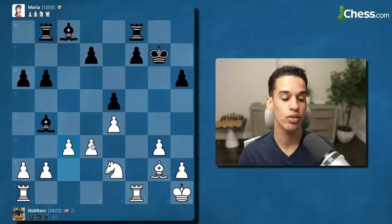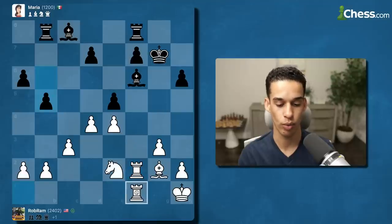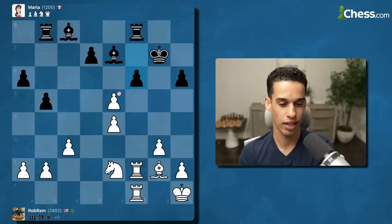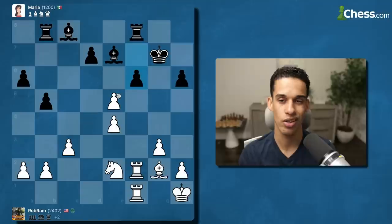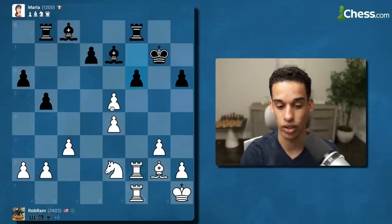Now c3 — we're going to claim the center. Let me double up my rooks on the only semi-open file. This is a free pawn — I'm going to take it. Now we're winning by two pawns. At this level we see this a lot — they give us a pawn. Pawns are so important. I'm thinking of simplifying; with two extra pawns, those pawns become a queen and we win the game.